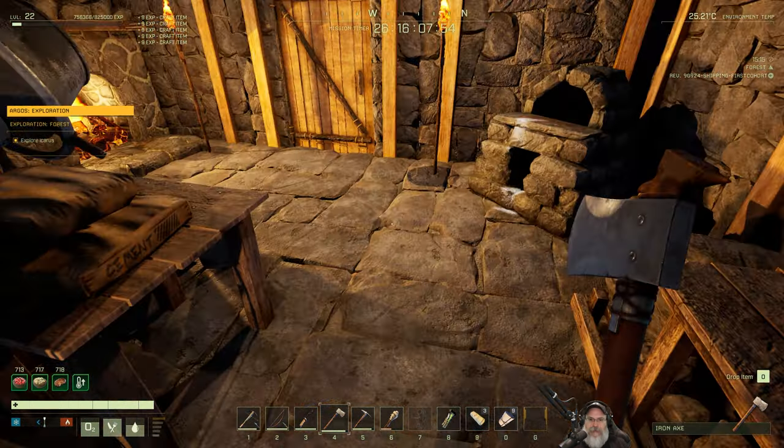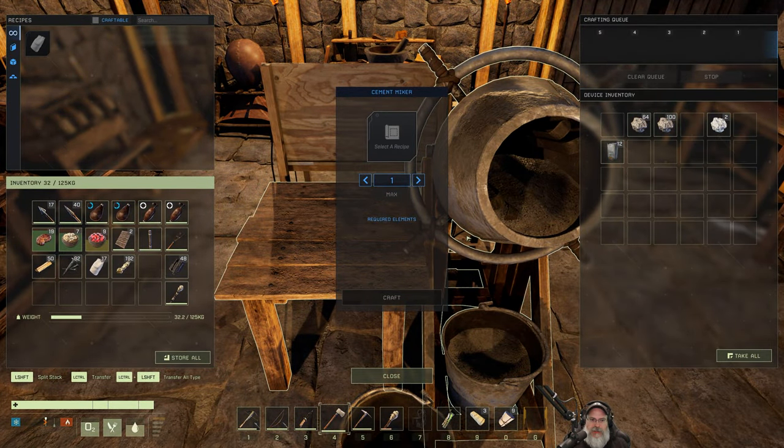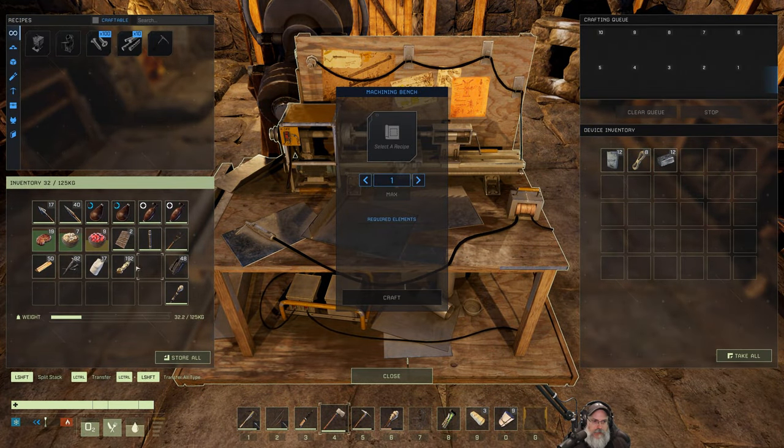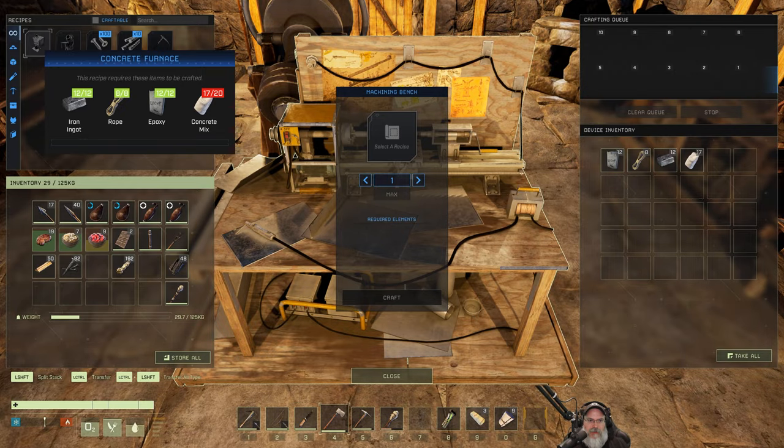Into our mortar and pestle - throw all of those sticks in there and do a max 60 tree sap. Let's get our 17 concrete out and put it in here. We are just three shy of being able to make the concrete furnace, so let's go get a few more sticks while we're waiting.